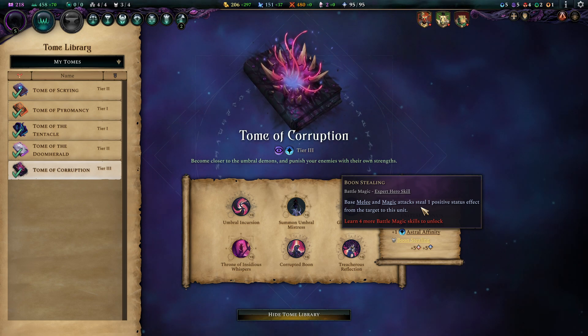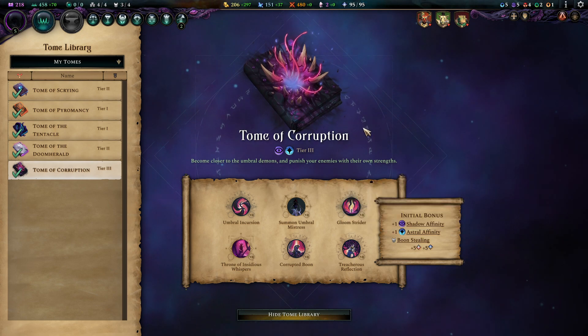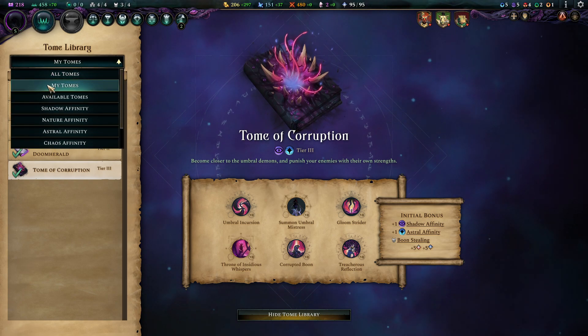Boon Stealing, on the other hand, is great on your heroes. Stealing positive status effects is just nasty, and it makes your heroes really compatible for a frontline battle style in this build.